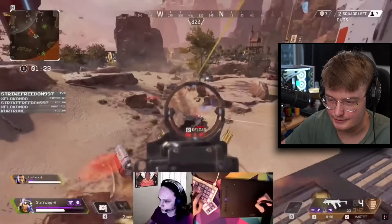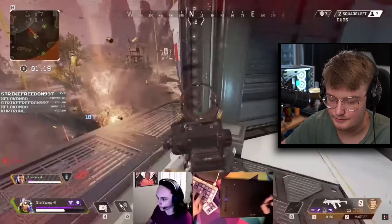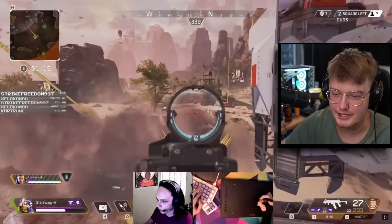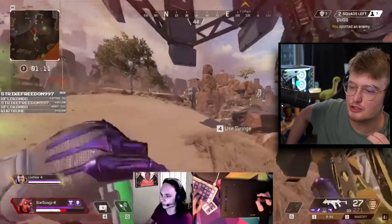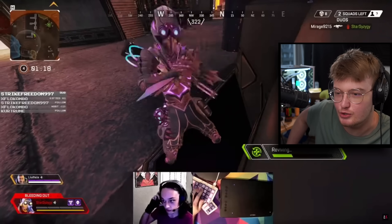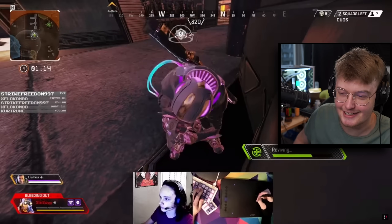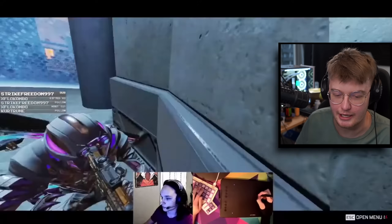That's a good Gibby ult. Imagine trying to just play a game of Apex and someone kills you by drawing the Mona Lisa. Like, what do you even do? How do you even respond to that information? Honestly, as far as I know, I've never died to someone using a Wacom tablet.